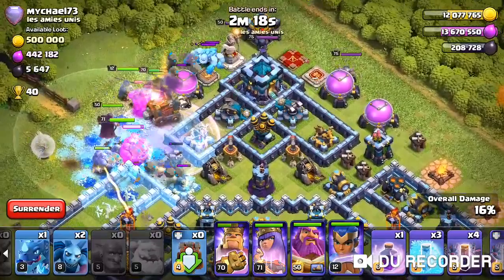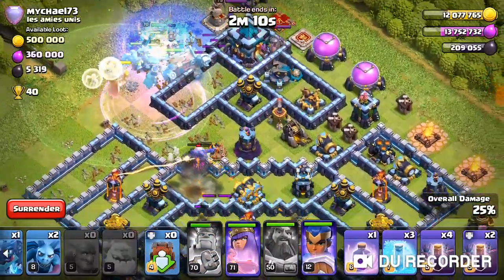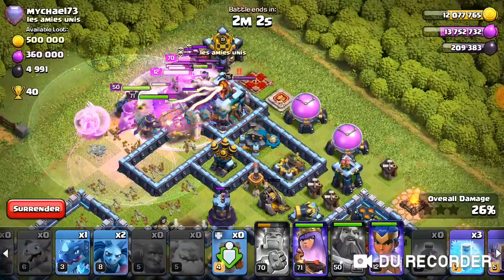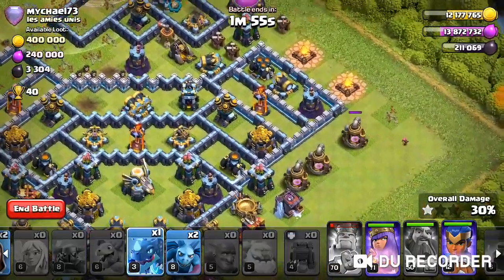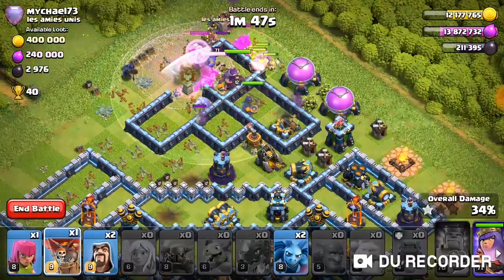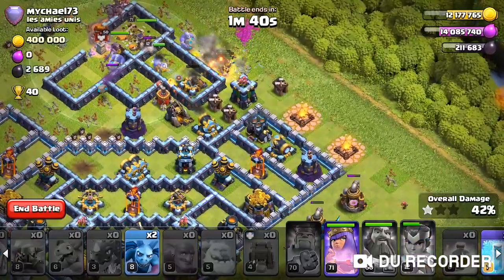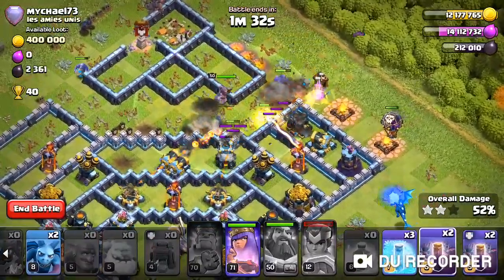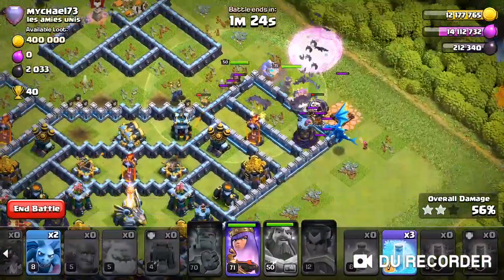I'm gonna drop the warden and champion there, and the warden just has to take out some defenses. I'm gonna pop the warden's ability and the king's ability. The scatter is working and the ice golem that came out of the clan castle is doing a good bit of work. I've got the plan — I want to get this scatter over the tower. For this army you always let everything work. I've got exactly what I needed: the balloon to tank and the bats working their way through.